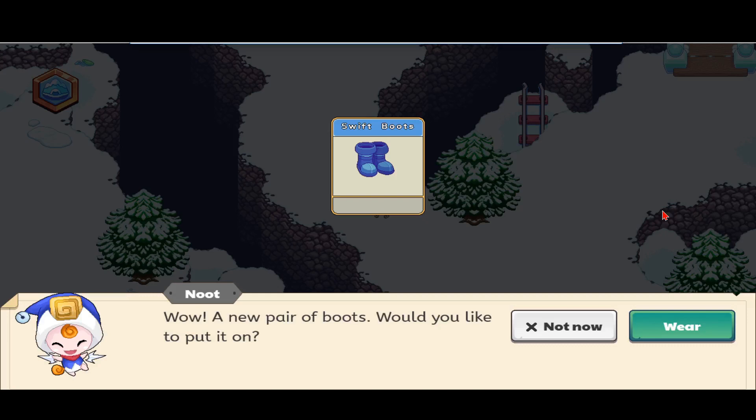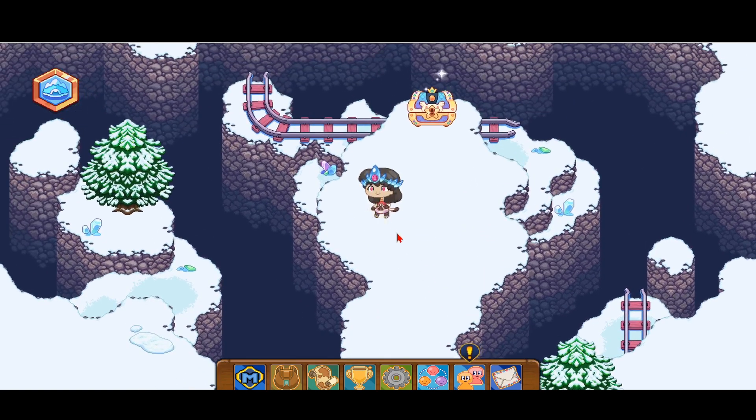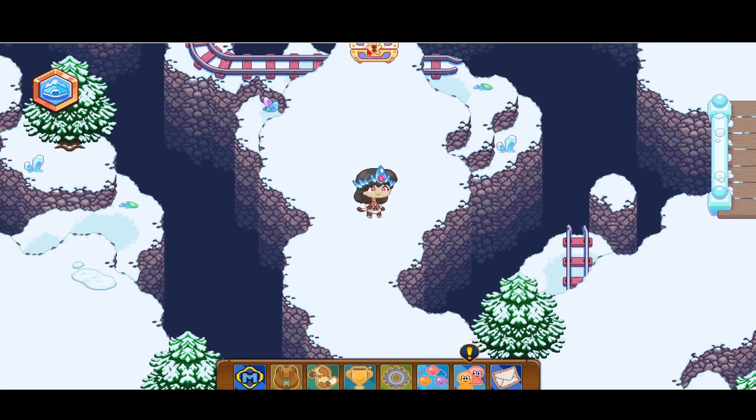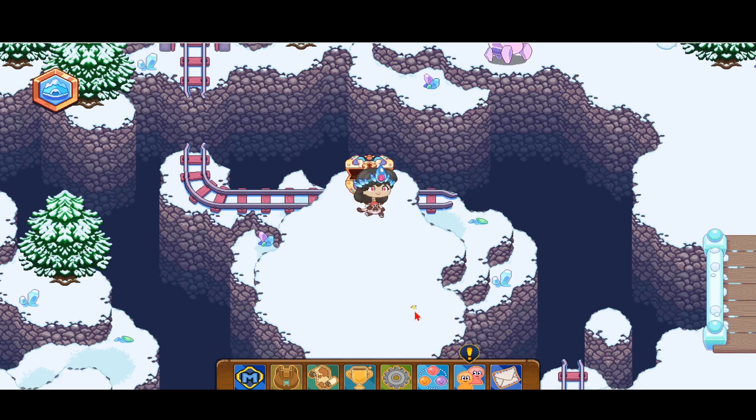Alright guys, so I finally found the swift boots. The very surprising thing is I found them in one of the snow piles. There's a big snow pile right over here — I was going to go get the member chest, but then I had to open the snow pile, and when I opened it there were swift boots inside. That has never happened before. Anyway, let's open the member chest — we got shivers, gold, and a snow cone.